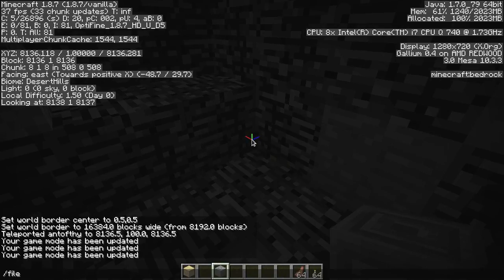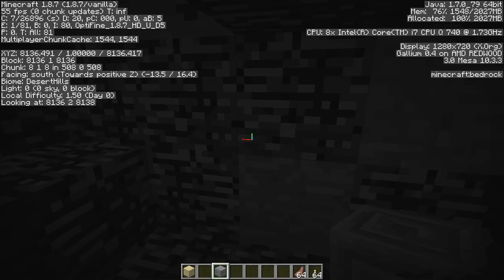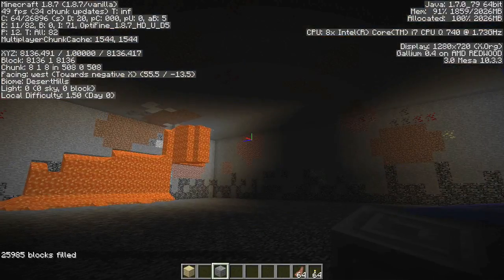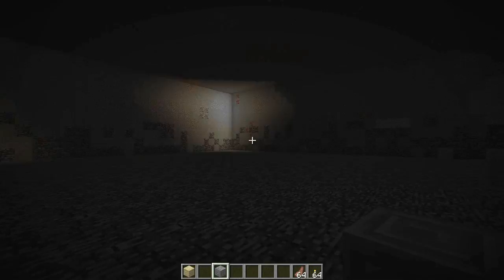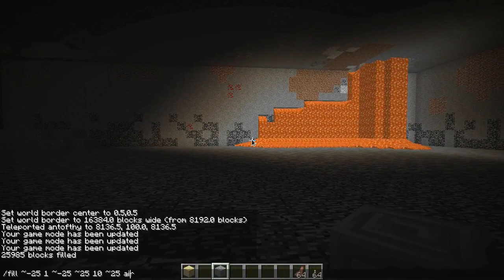Let's clear some space here. I'm going to fill the area with air. Relative to my position here: fill tilde minus 25, block 1, tilde minus 25 — the tilde remember is relative — so tilde 25, we'll go up to 10, tilde 25, and put in air. That succeeded. Things have rendered out rather nicely; we've got some water flowing down there so there must be some sort of pool up there, we've got lava. We'll get all that sorted out eventually. Let's expand this a bit further — we did it to 10, so let's go to 11 to 22.